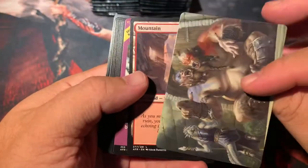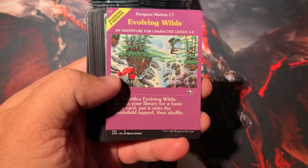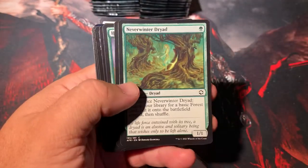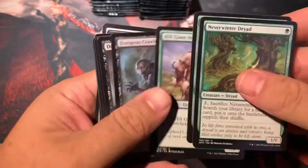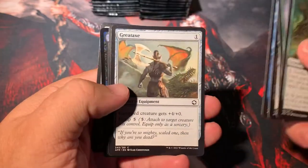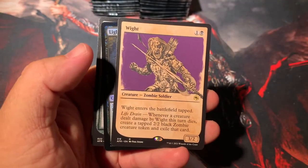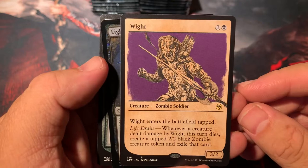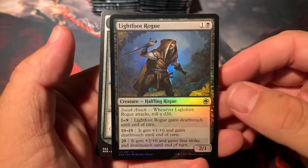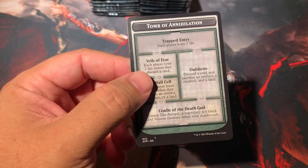We have Ettin right there. Mountain and another Evolving Wilds — we'll double up easily of the Dungeon Module card, which surprisingly sees a little bit of play. Great Axe — that's cool, that's like a basic weapon right there. And White is our rare in the showcase. Zombie Soldier, Lightfoot Rogue. We do have another Tomb of Annihilation and another dungeon there.